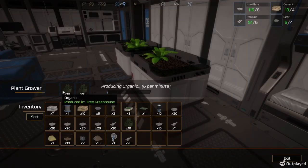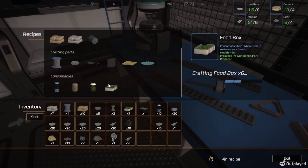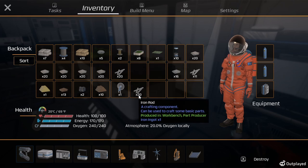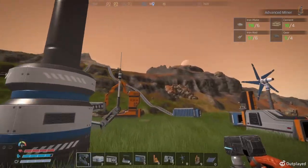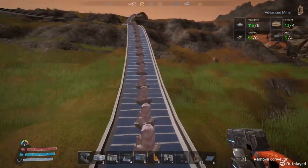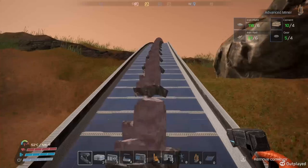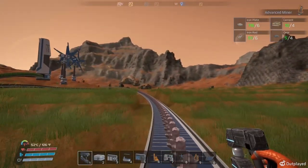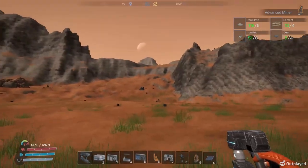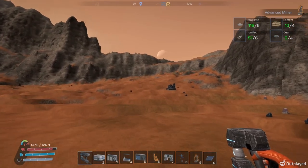I'm going to get some more food too. I just don't want to get all the way out there and run out. Okay, we are on our way. Gold is up this way. I guess I should probably wait until it gets dark — it would be cooler. Gold is up this way.